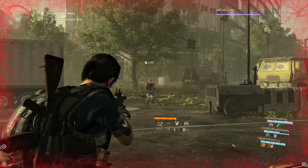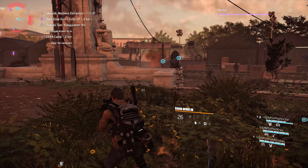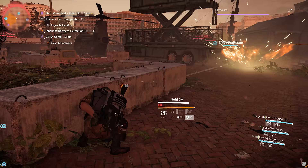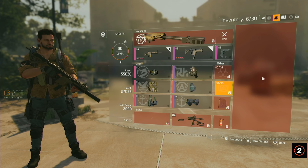Each armor plate has its own effects, though I'm not entirely sure what all of them are yet. The first armor plate is the default one — you hold down the button and upon completing the channel time you heal up to your maximum HP. You'll be using this armor plate all the way from level one to level 30, and then once you reach level 30 you can choose a specialization.